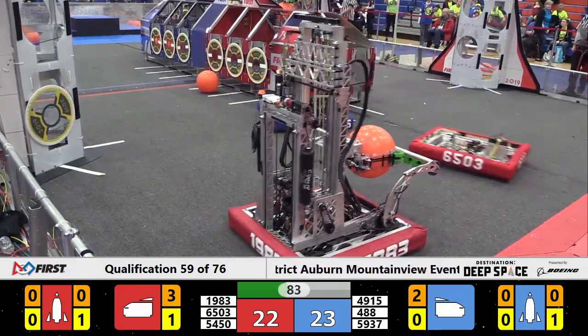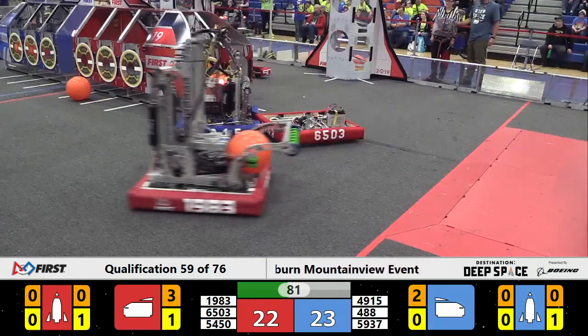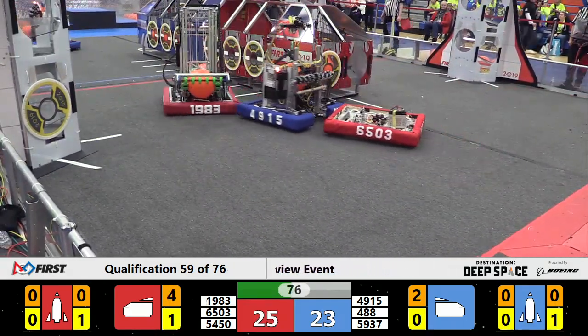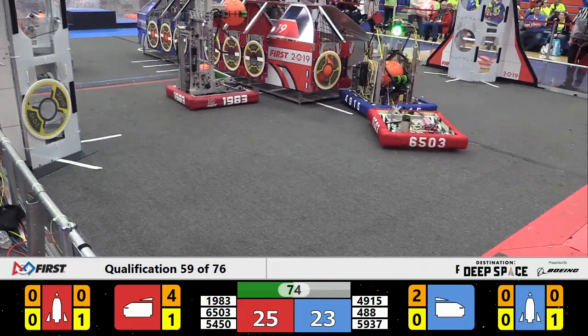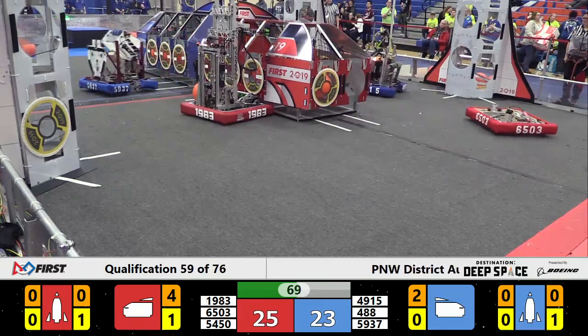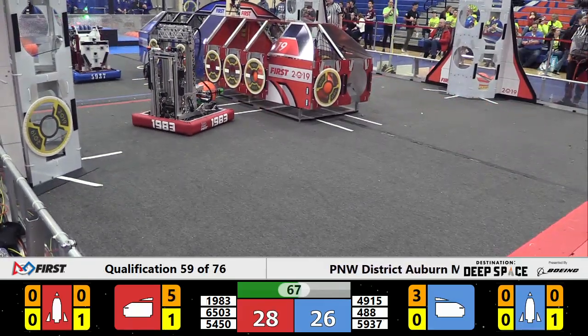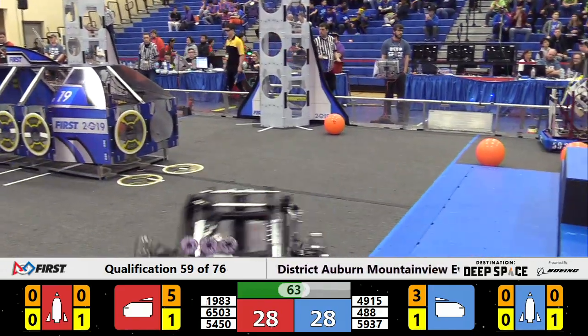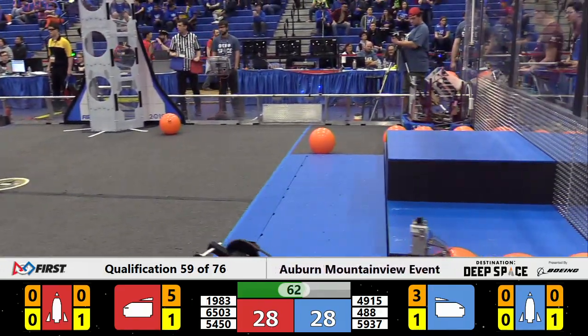Blue Alliance with a one-point lead as we come up on a minute and 20 seconds to play. 23 to 22. X-Bot trying to place hatch panels but not having a whole lot of luck. They'll go back and try it again. The Skunkworks with another cargo in their possession. They find a spot in the red cargo ship just as MI Robotics finds one in the blue. 28 all is our score as we hit one minute to go.